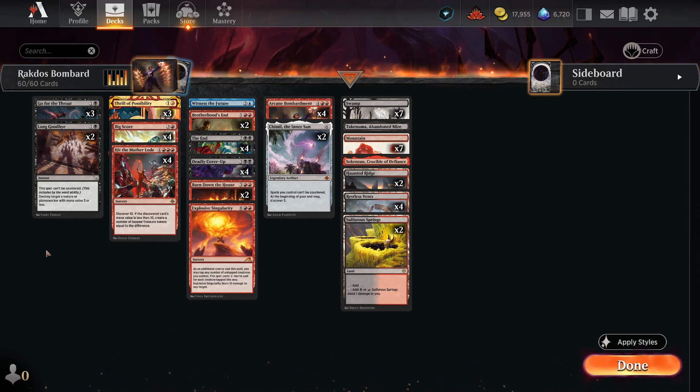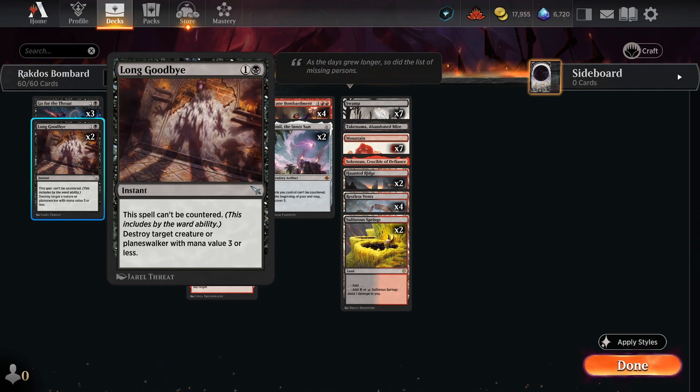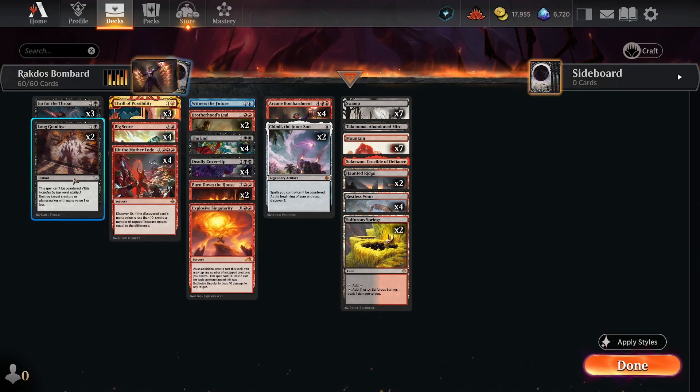Let's go through this starting at the low end of our mana curve. We've got Go For The Throat and Long Goodbye. Both of these are removal spells. Long Goodbye has the added benefit of not being able to be countered, which is really strong into tempo and control decks. Both of these spells are really to help us survive to the late game since we don't have many ways of ramping outside of treasure tokens.